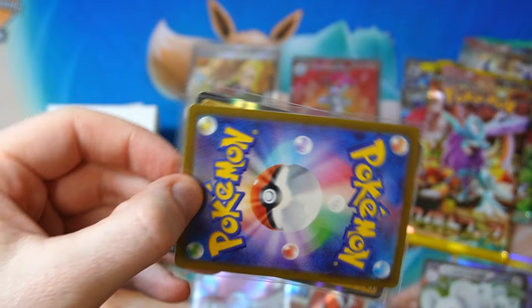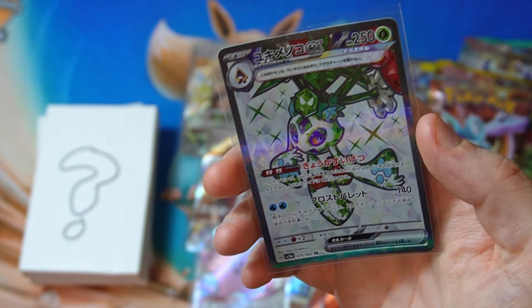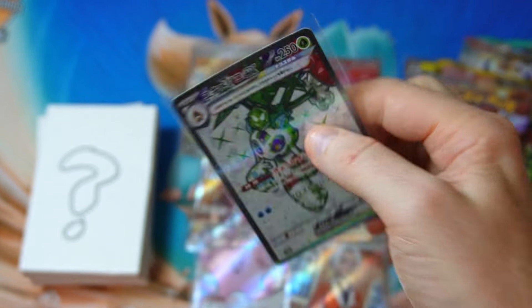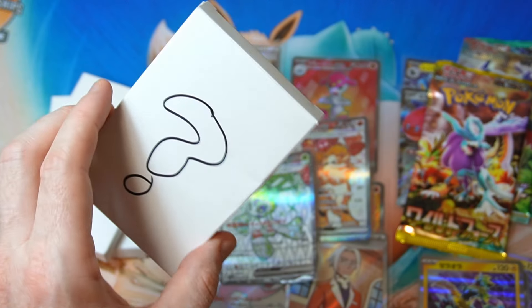Next one — another zero aura. Oh okay, Frostlass. I don't know if I have that either, to be honest. I really gotta check my collection more carefully. All right, we got a few more.